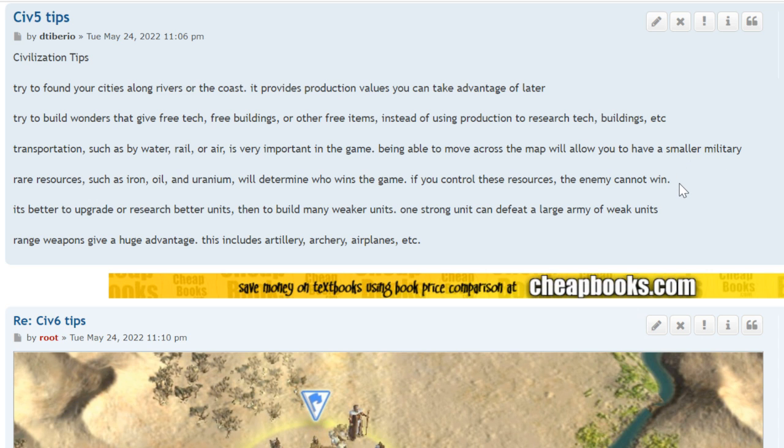Rare resources such as iron, oil, and uranium will determine who wins the game. If you control these resources, the enemy cannot win. When uranium is available on a huge map with only two players, no one will have acquired all the land. Rush to get all those materials. If you get all the oil and all the uranium, the enemy can't win.